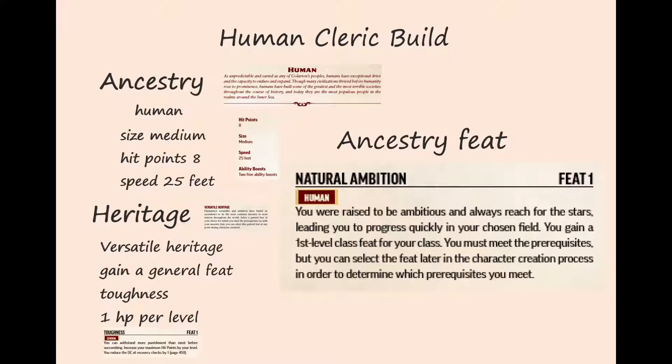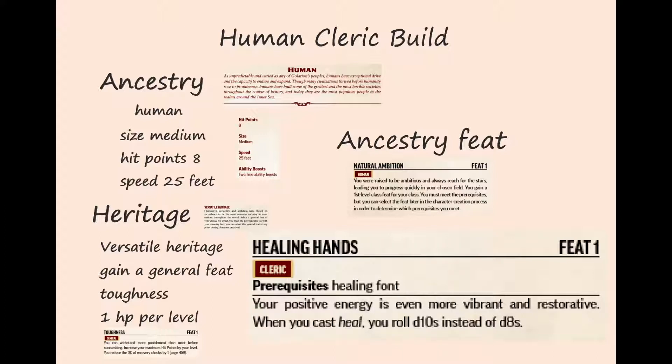We are raised to be ambitious and always reach for the stars, leading us to progress quickly in our chosen field. This gives us a first-level class feat. Our class is cleric, and the neat thing about this is that usually we wouldn't get a cleric class feat until level two, but because we are human we get to choose a feat at level one. With this feat we choose the class feat Healing Hands — our positive energy is even more vibrant and restorative. When you cast Heal you roll d10s instead of d8s. That's great — more healing power with the heal spell, and we get it a level earlier because we are human.